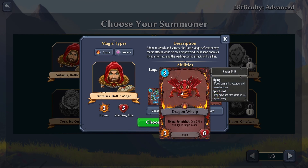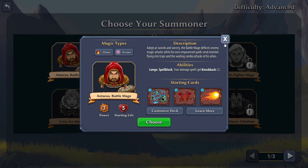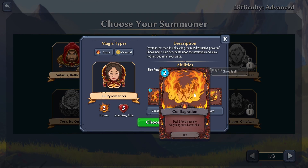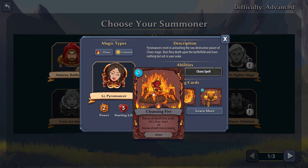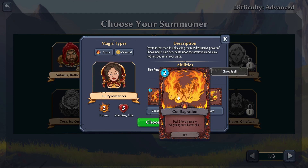The Dragon Whelp deals two damage fire in a range cone of three. Fireball, chain lightning - sounds pretty good. Cleansing Fire removes all debuffs from an ally; if it's chaos, heal for four; or remove debuffs or buffs from an enemy. We also have Fire Elemental and Conflagration.